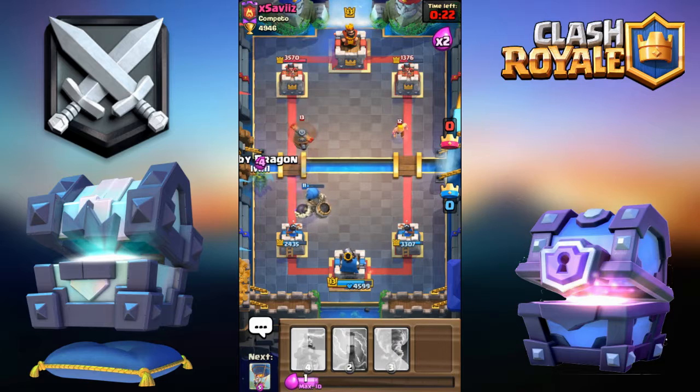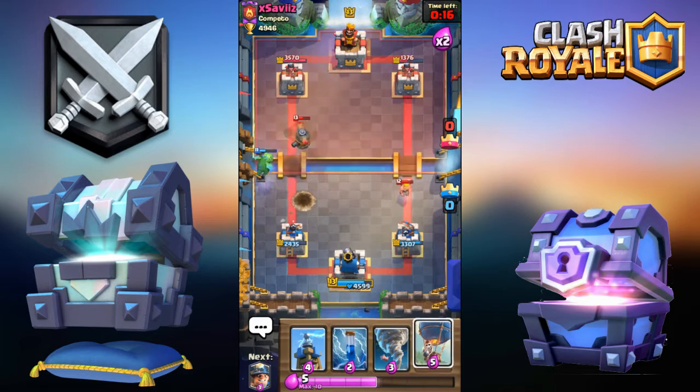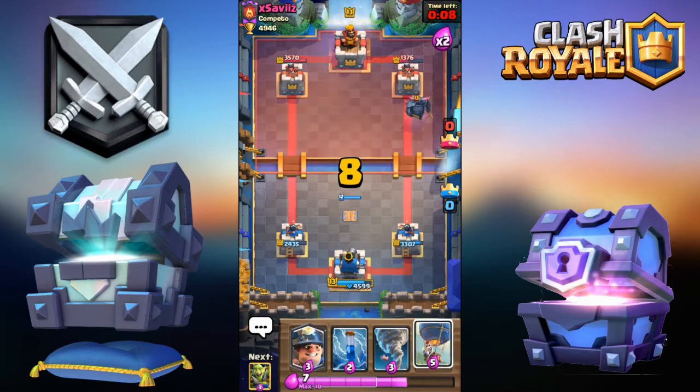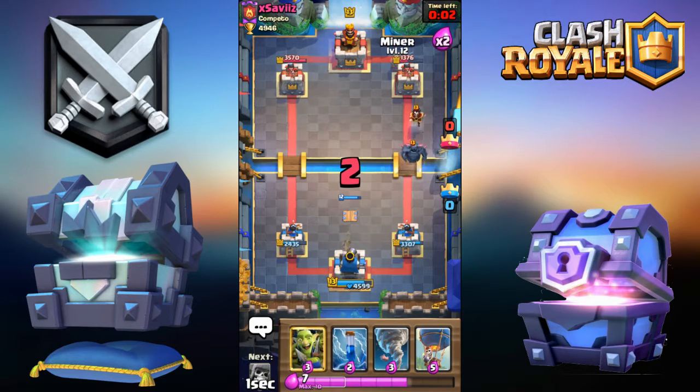I wasn't going to use my Tornado like that anymore. Going Baby Dragon over here. Going for Tesla — this game is getting pretty close. He was trying to predict the Miner, so I'll go Miner to the back of the tower right now.